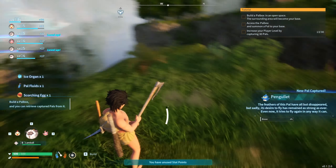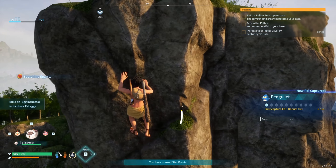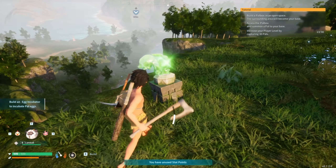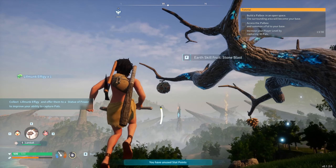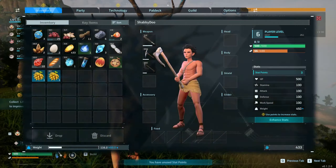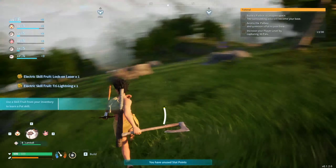We'll grab this egg — a scorching egg! So there's egg incubation in the game; it'll come a little later. And a life monk! An earth skill fruit... what? Fruit trees? I got electric skill — lock-on laser, try lightning, and stone blast. I'm going to hold onto those.